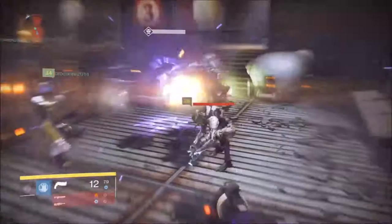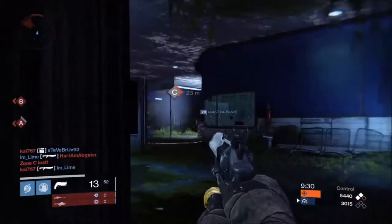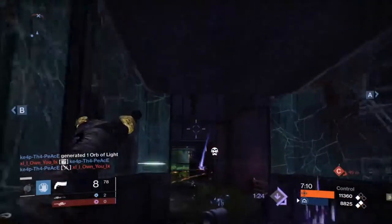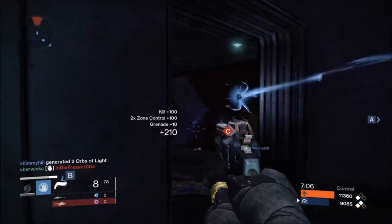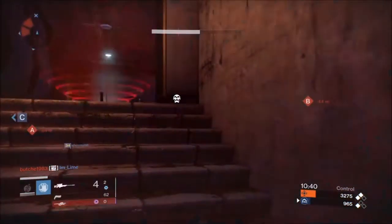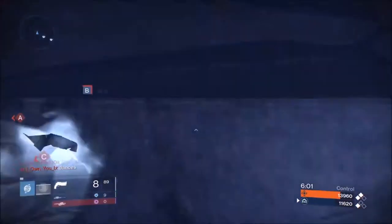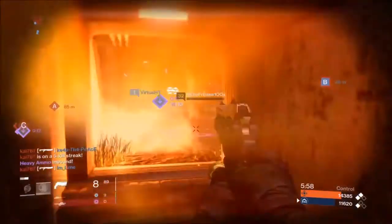This helps clear out groups of enemies in both PvE and especially in something like PvP control. After a respawn you will have gained full grenade energy, so at the beginning of each round of Trials, your grenade will be ready and full for all you grenade-happy Guardians. This chest piece also increases the amount of hand cannon and special weapon ammunition you can carry — a really solid Warlock choice.